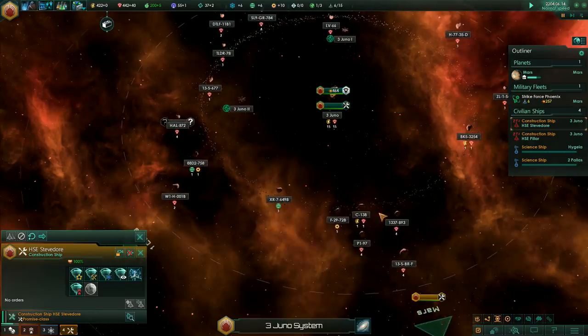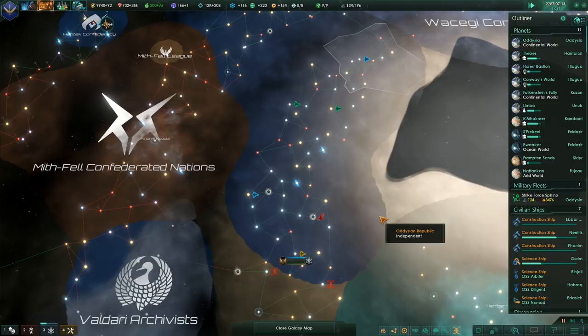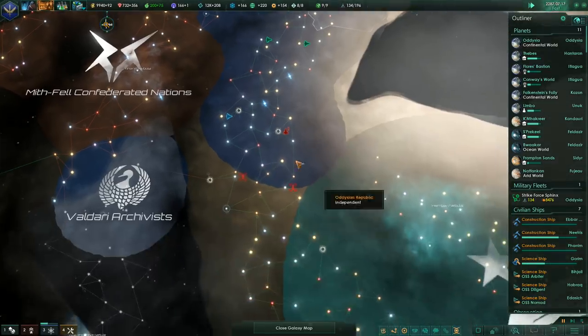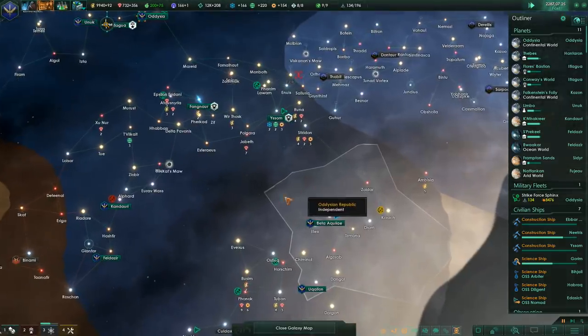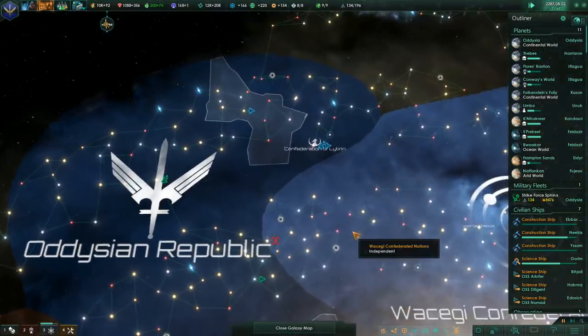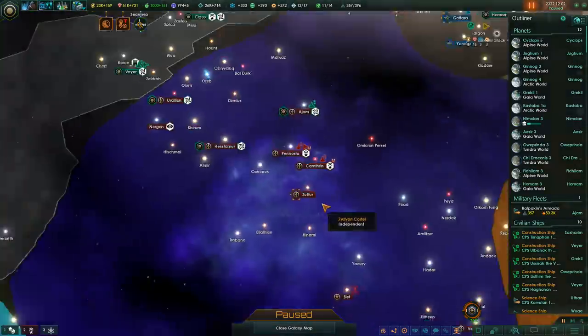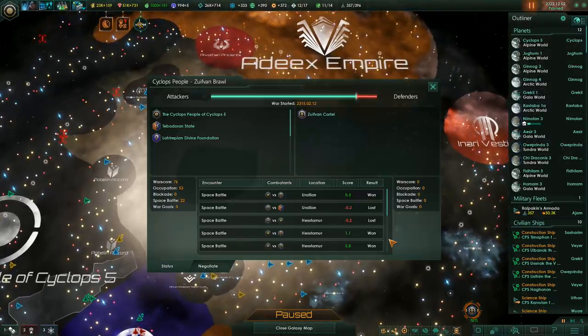Colonies can only be founded in owned systems. In essence, borders are becoming much more exact and simplistic, at the cost of some additional micromanagement. The process of building starbases to gain systems should result in a more gradual and less random growth of empires in the early game, as empires slowly claim the exact systems they want around them, rather than suddenly colonising three disparate planets and owning a quarter of the galaxy.